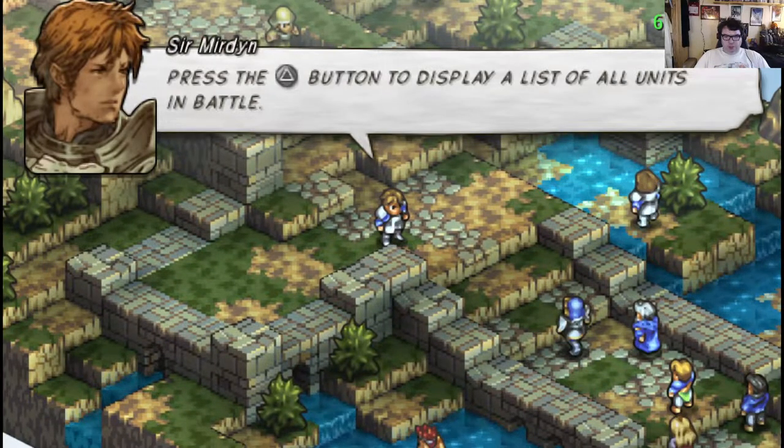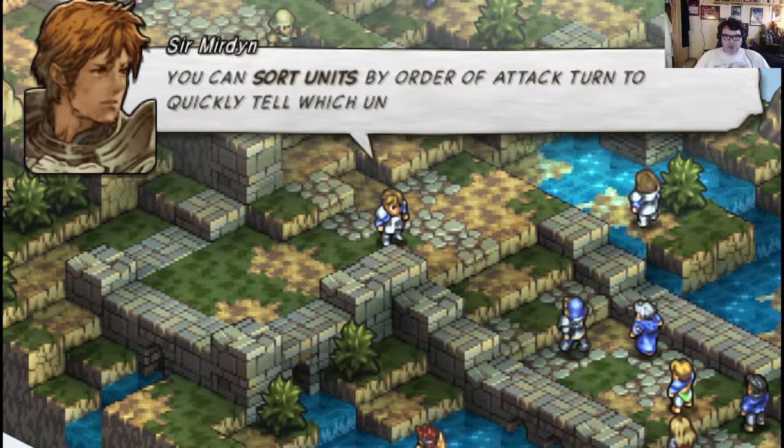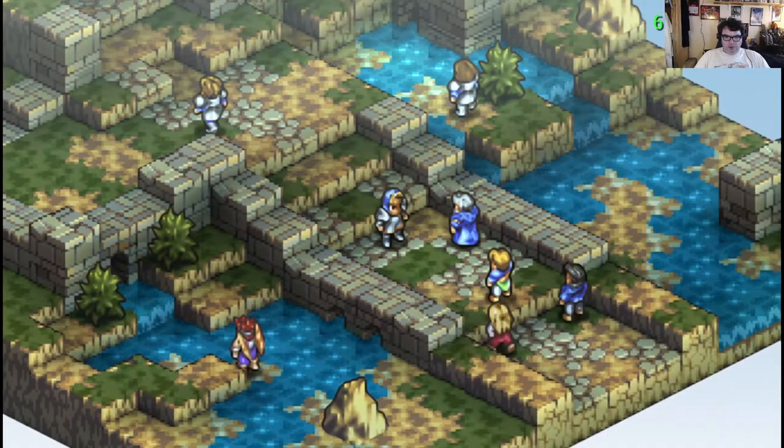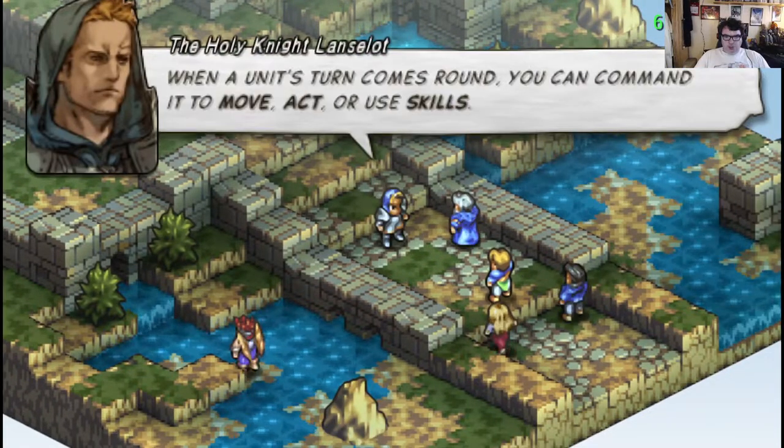Press the triangle button to display a list of all the units in battle. You can sort the units by order of attack turn to quickly see which unit will move next. When the unit's turn comes around, you can command it to move, act, or use skills.